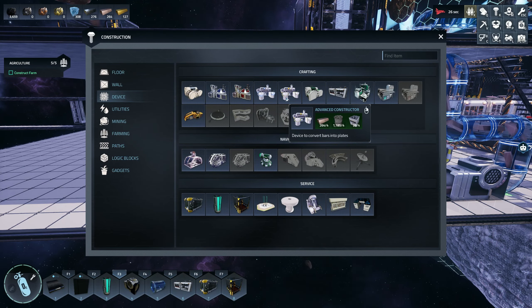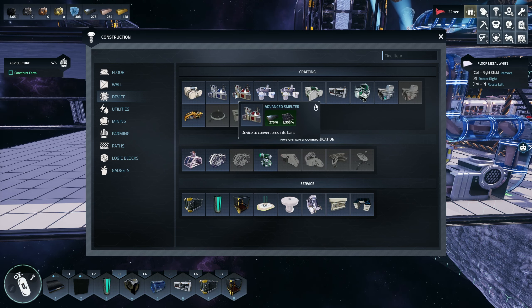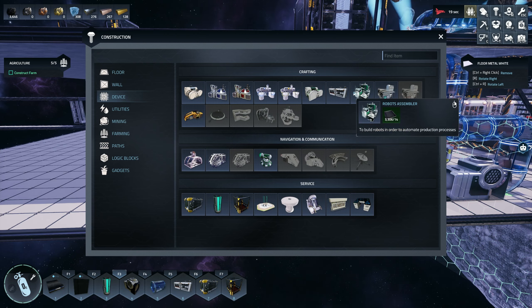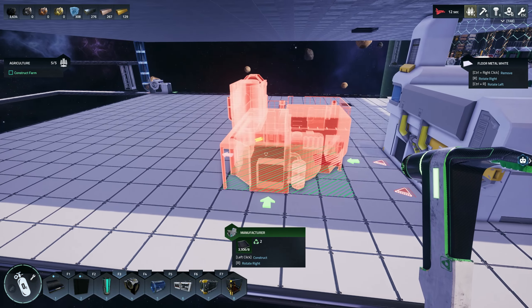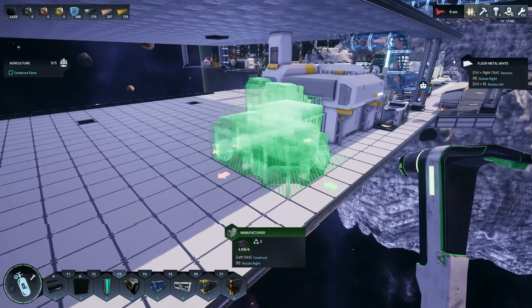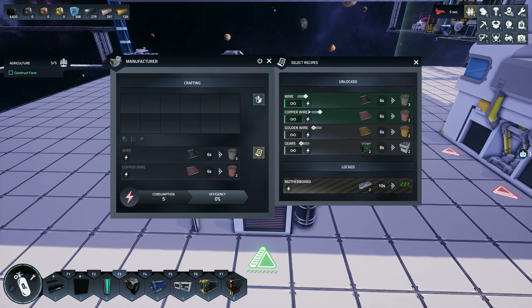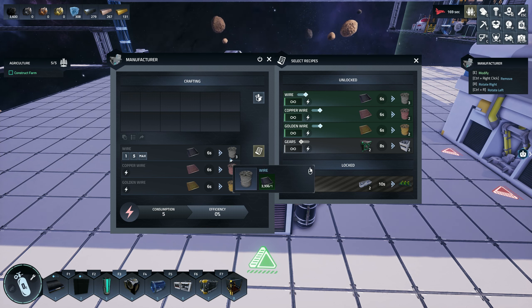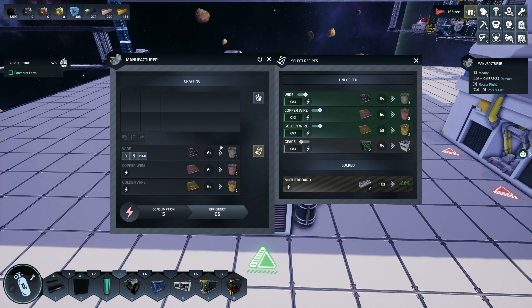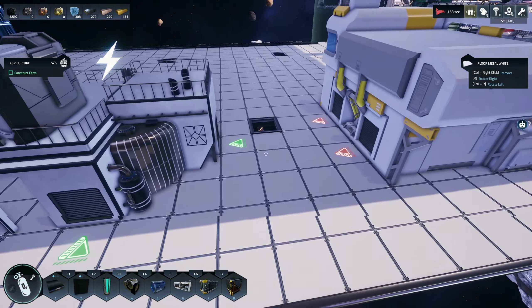The next machine in line: we've got our advanced constructor, smelters, and we need our manufacturer next. Let's look at the recipe list — these plates can be turned into wires, we can do screws into gears, and eventually electronic parts into motherboards. Nothing else requires wire right now, so I'm thinking we basically directly output all of these into this machine and let it make everything it needs.